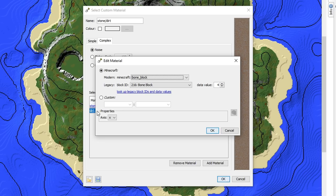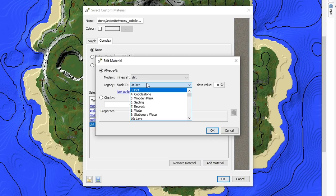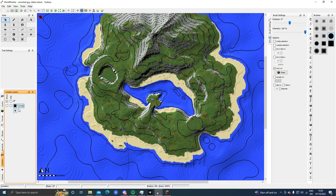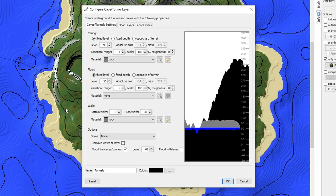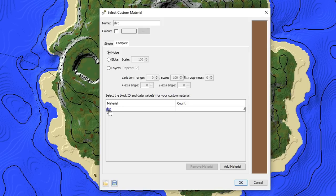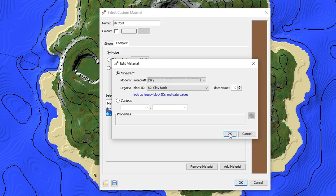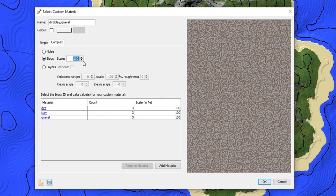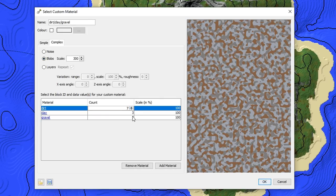I want to make another material — it's going to be for the ceiling of the caves. Stone for the sides, and finally I want moss blocks up in the ceiling. Would it be fun to have diamond ore in there? The material is made. So if you go into Tunnels, we edit it, select the ceiling, and change it from Rock to the new one we made. Since we're making so many materials, let's make one more — this is going to be the sea floor. We'll have dirt, gravel — blobs again, scale to 300, maybe increase dirt to 10, gravel to 10.